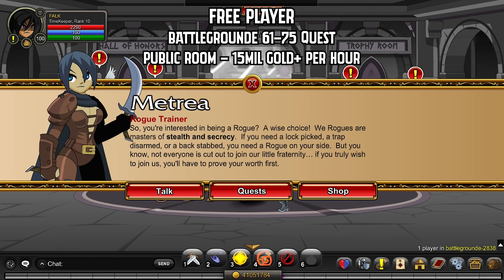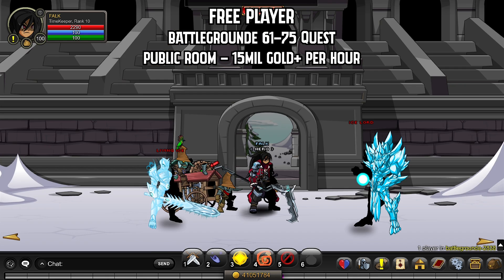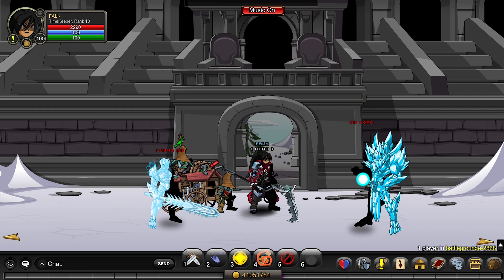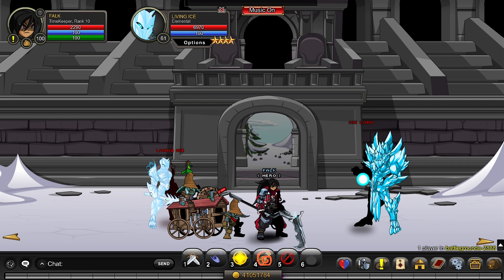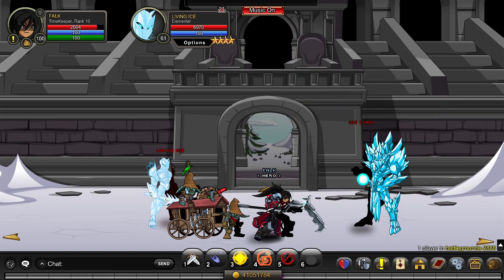The next method, similar to Honor Hall, is Battleground E. If you do the level 61 to 75 quest, you can get 50k gold per turn-in. The rooms are usually more populated than Honor Hall, and these enemies have less health so they're quicker to kill. Apparently you get around 15 million an hour with boosts on here. Personally I use Honor Hall and the Leery Contract, but these places are pretty easy.